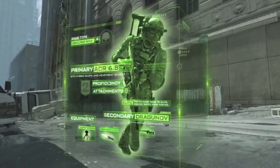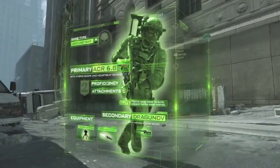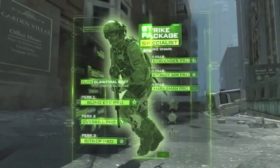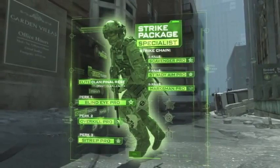Here he's playing Ground War with the ACR. His proficiency is two attachments. He's running Overkill, so his secondary is a Dragunov. Equipment is a trophy system and throwing knife — not sure what the trophy system does yet. The variable scope on the Dragunov is pretty cool. He's running a Specialist package with Scavenger Pro, Steady Aim Pro, and Marksman Pro. With the Specialist package, instead of killstreak rewards you get different perks as you get more kills. Blind Eye Pro is undetectable from air support, Overkill gives two primary weapons, and Sit Rep Pro as discussed earlier.